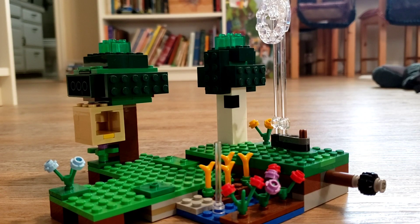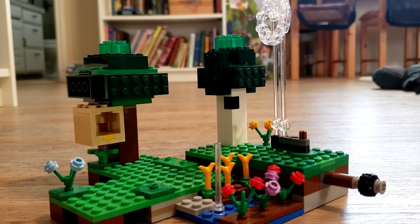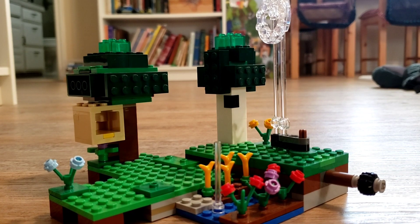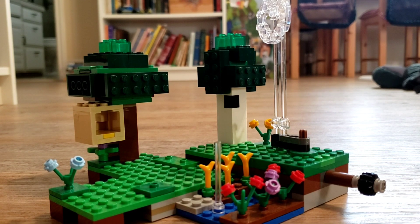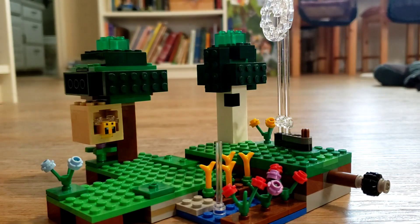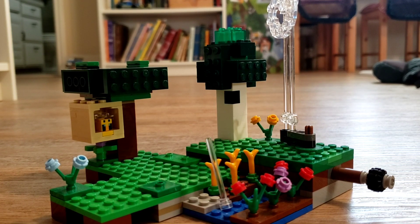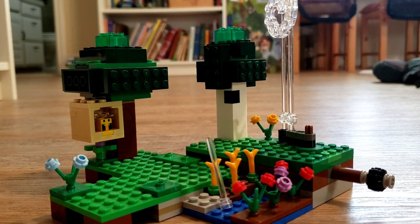Moving on to the set itself — this set has 2 trees, which is saying something for LEGO Minecraft sets of today, which have significantly lost the amount of trees they used to have back in the first few years. This oak tree has a beehive that a bee can actually go into — the bee goes in like that. The top of the oak tree can also come off, giving another bee an area to go in, so it looks like they're coming right out of the beehive.